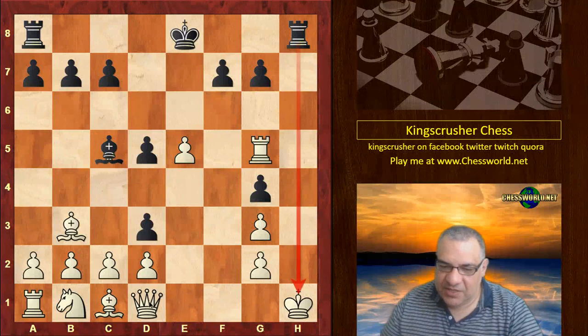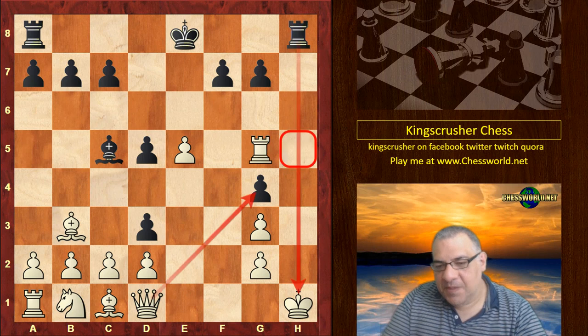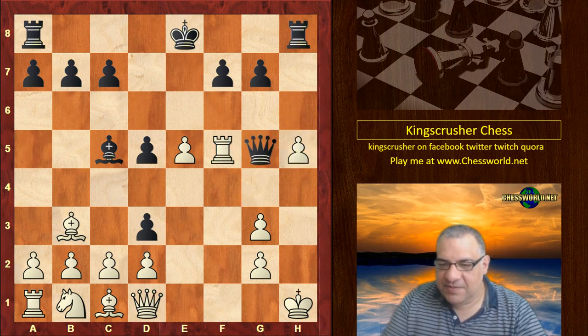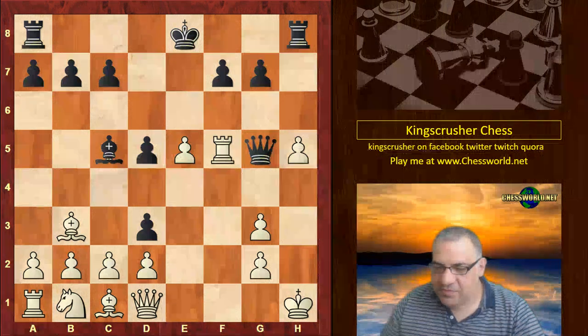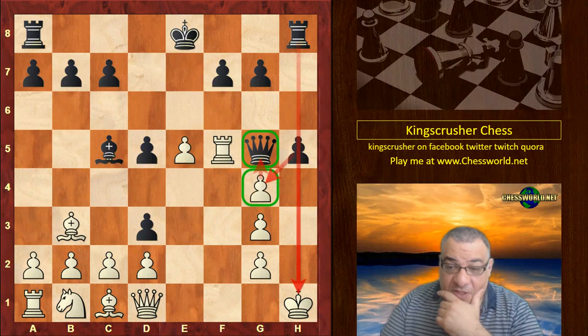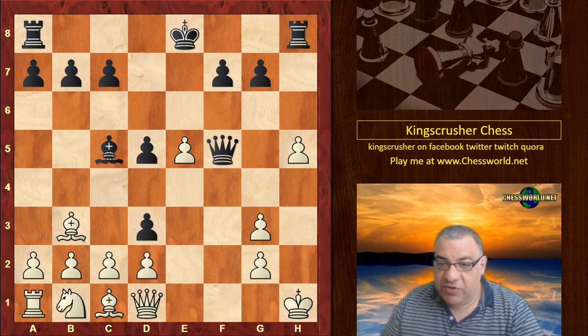Now White is not done yet. Clearly if he takes, then hg is mating — the connection is lost to h5, this is mating. But White's not done yet, he plays g takes. What else in this position? Now Queen takes f5 renewing the threat.